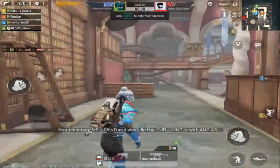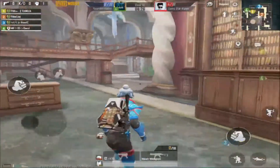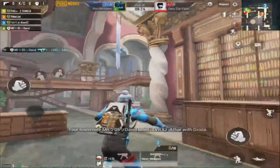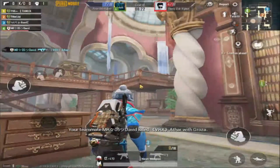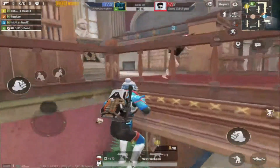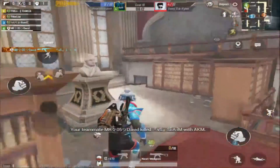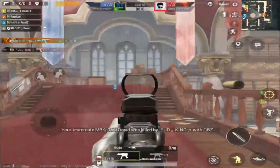Hello guys, today's fourth trick is in the library. It's a very easy trick. We can use this to kill any camper. If you have a camper, you have to jump again, again jump, again jump — boom! If you have a camper, you have to do this.